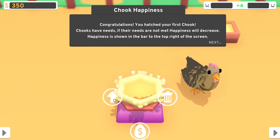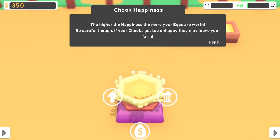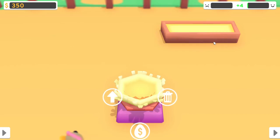Chooks have needs. If their needs are not met, happiness will decrease. Happiness is shown in the bar to the top right of the screen. The higher the happiness, the more eggs are worth. Be careful though — if your chooks get too unhappy, they may leave your farm. Oh no, no, no!